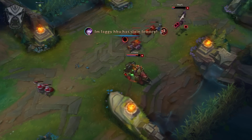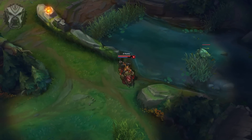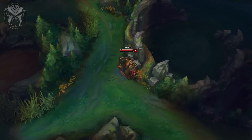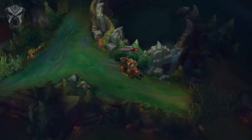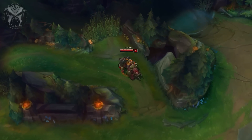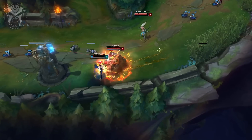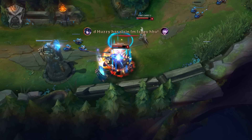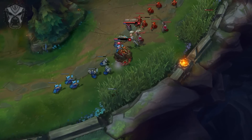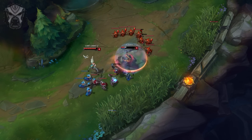We've gone over the basics of preparation for playing Sejuani — your runes and masteries, your item builds, and your skill order. The rest of the guide is going to be a discussion of how you put that into action: how do you play the champion, when should you gank, when should you use your ultimate, and is it going to be engaging or defensive?